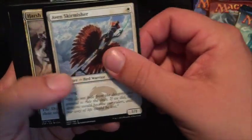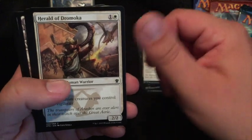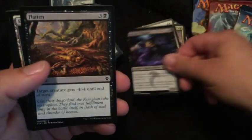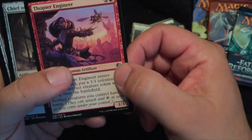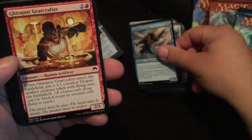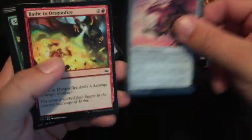These are some of the uncommons right here, and then back to regular commons. In case you don't know, this is the rarity symbol — black is common, silver is uncommon, gold is rare. Then you've got a red symbol for mythic rare. I don't expect to be seeing any mythics today, though I certainly wouldn't be against it.